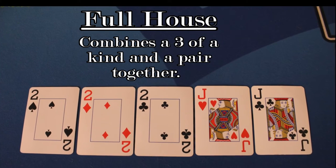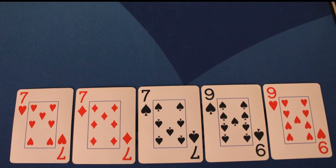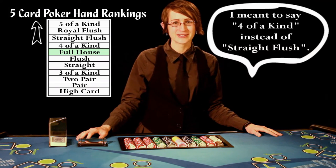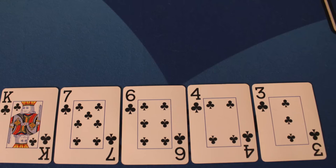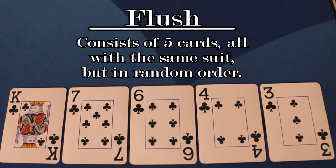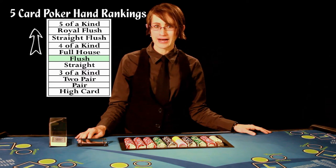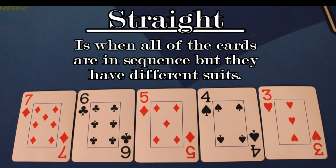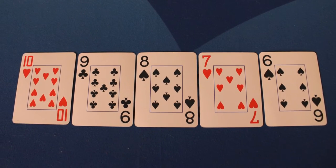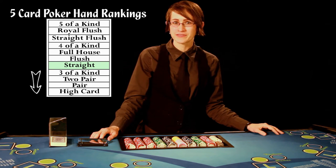For a full house, combine a three of a kind and a pair together. For example, a full house would be a seven of hearts, seven of diamonds, and seven of spades, along with a nine of spades and a nine of hearts. A full house will lose against a straight flush or higher, but it will win against a flush or lower. A flush is when all five cards have the same suit but are in random order — for example, all diamonds or all spades. A flush will lose against a full house or higher, but will win against a straight or lower. A straight is when all of the cards are in sequence but have different suits — for example, a six, seven, eight, nine, and ten. A straight will lose against a flush or higher, but will win against a three of a kind or lower.